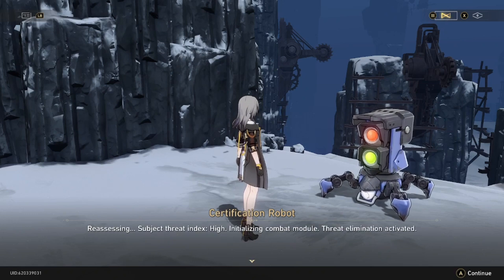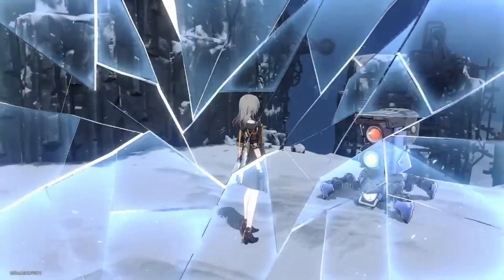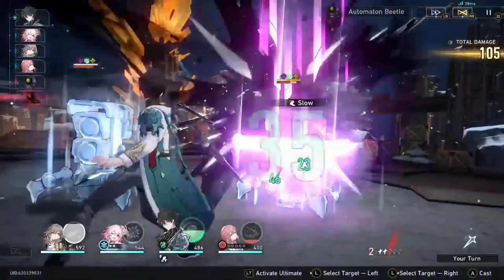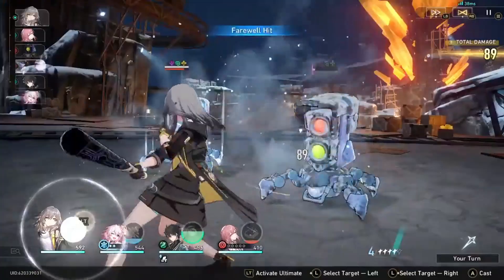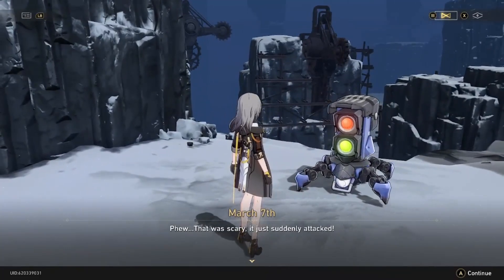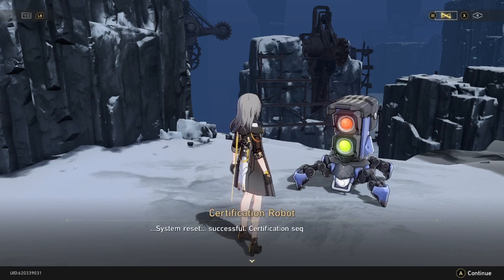Combat module — this thing's faulty, right? Wishful thinking, it's about to attack. Dang it. Watch this awesome move! Rules are made to be broken. Phew, that was scary — it just suddenly attacked. This button says system reset, let's give it a try. System reset successful. Certification sequence online. Please extend your right hand. Here you go. Ow, ow, ow! So this is the certification mark? Great.